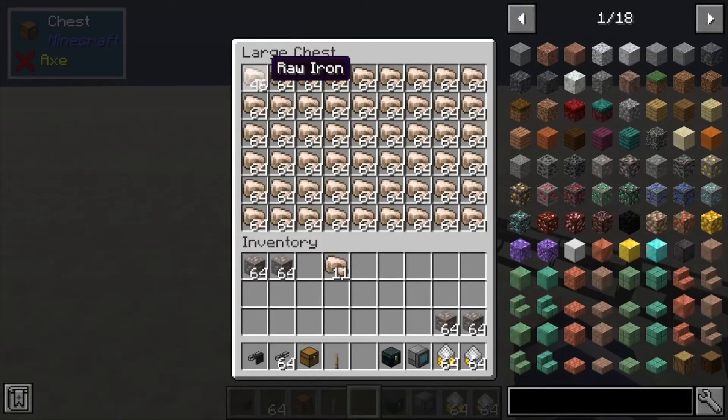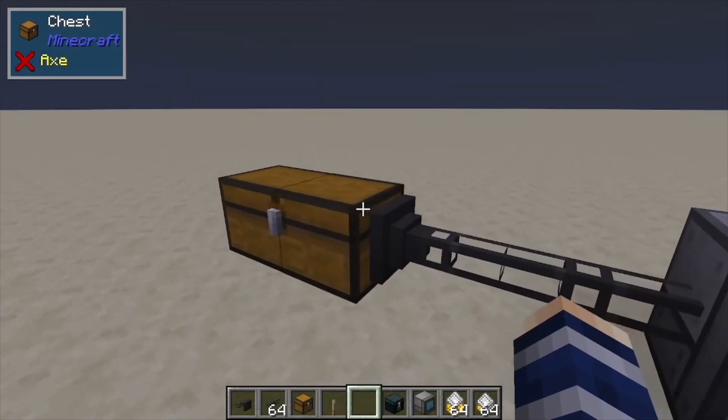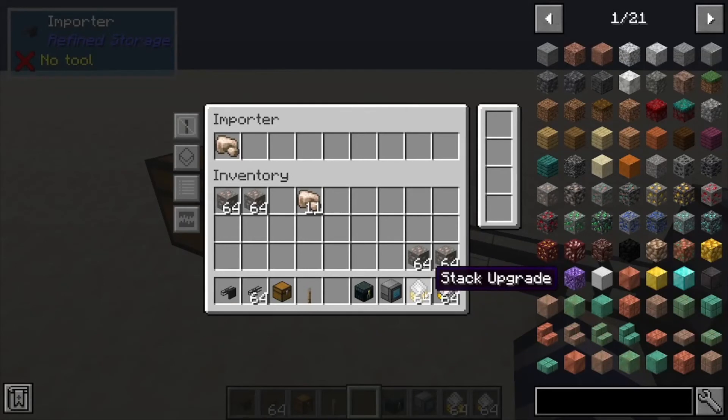Next, when we connect this thing in, it's going to start importing the items out of the chest into your system, as you can see here. But it's kind of slow.